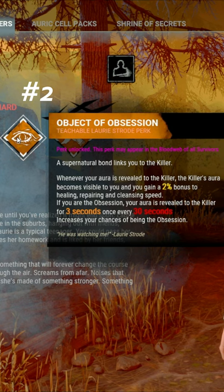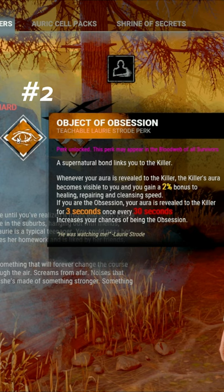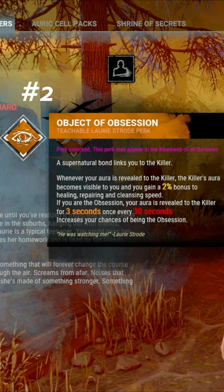Coming in second place is Object of Obsession. Whenever your aura is revealed to the killer, the killer's aura becomes visible to you and you gain a 2% bonus to healing, repairing, and cleansing speed.